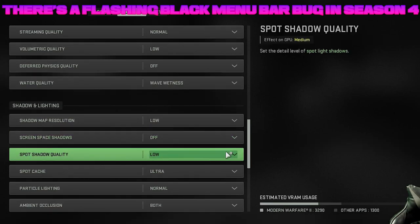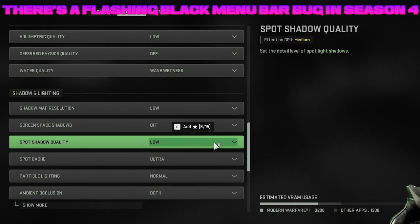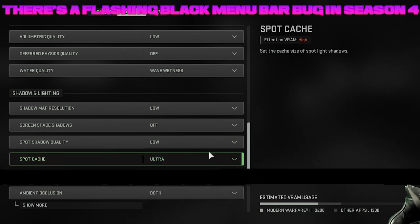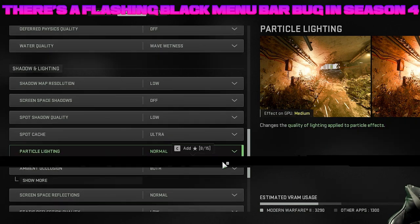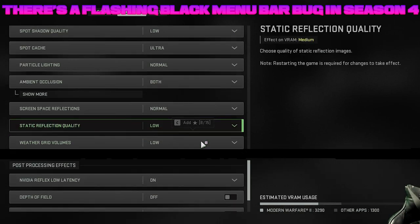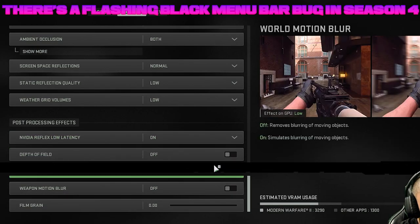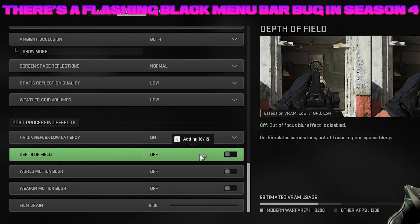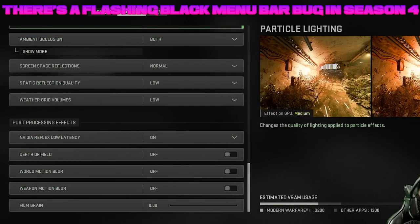Shadow map resolution is on low. Screen space shadows is off. Spot cache is on ultra. Spot shadow quality is on low — run high if you're having issues; it depends on your graphics card. I have an RTX 3080 so I'm running it on ultra. Particle lighting quality is normal. Ambient occlusion is on both. Screen space reflection is normal. Reflection quality and grid volumes are both on low. NVIDIA Reflex low latency is on — you can also run it on plus boost, see if you get more frames. If you have an AMD card that's irrelevant. Depth of field, world motion blur, weapon motion blur, and film grain are all off — it really clears things up and makes the game look good.